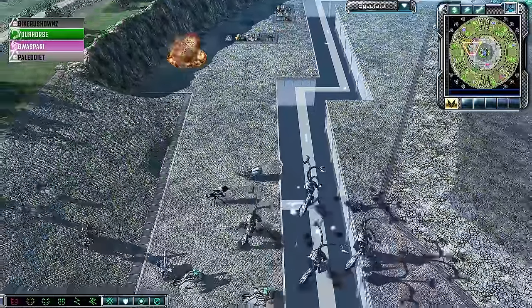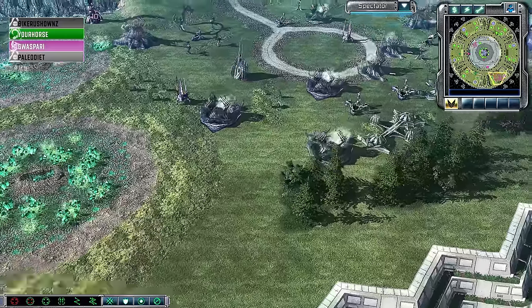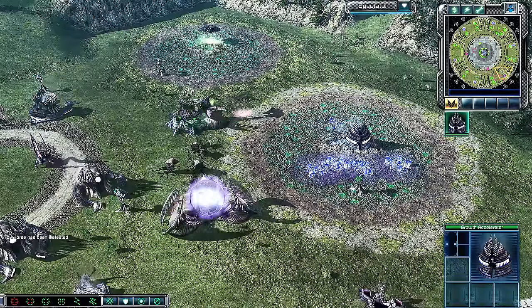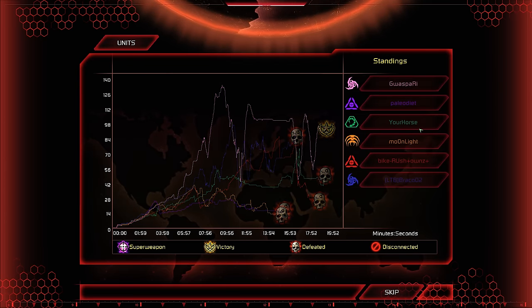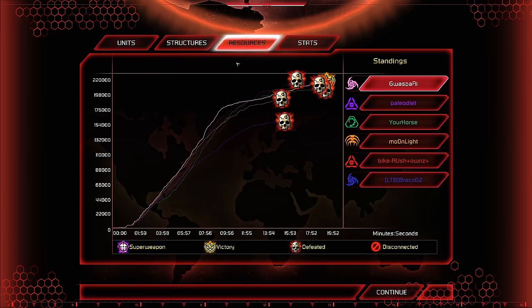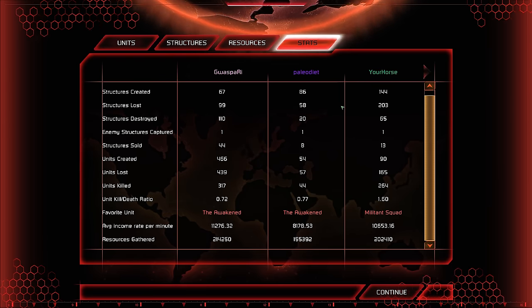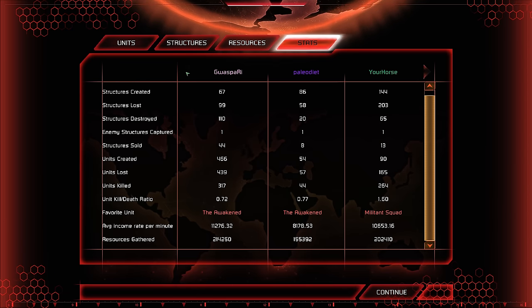Your Horse is caught in a corner; Guaspari still has income from blue tiberium and his growth accelerator — critical for the first time all game. Your Horse doesn't fight to the last man and taps out. Guaspari's killer catalyst cannon completely cleared out Bike Rush Owns' army; had it not caught him in the middle, Bike Rush Owns probably would have crushed through the ground forces. But Guaspari chained it perfectly through the middle of the map — perfect catalyst cannon carnage — as Guaspari takes the game for his team. Thanks for watching; this is Cybert signing out.